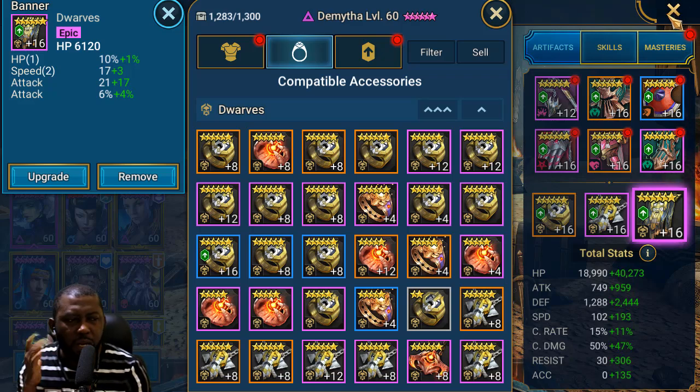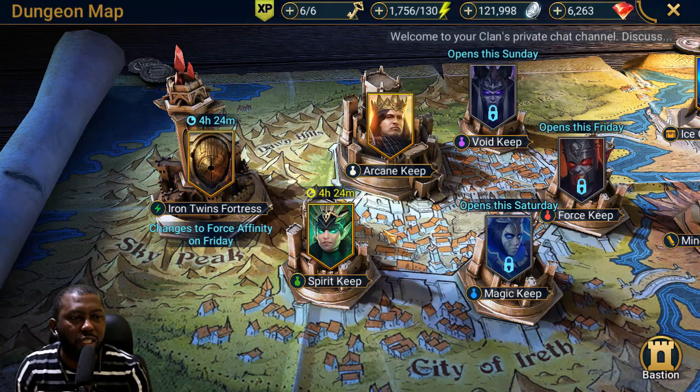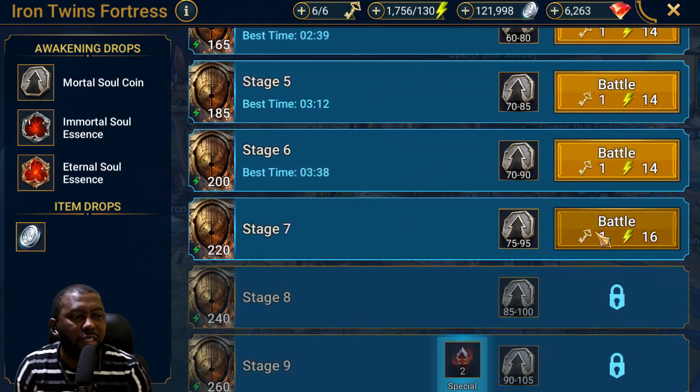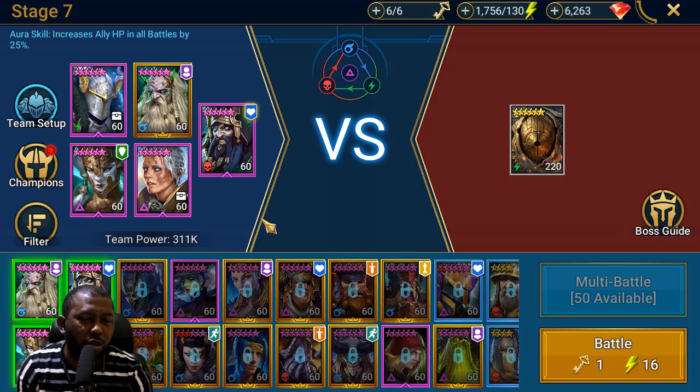I've shown the total stats, skills, and masteries — let's take her into some content and see how she performs. The content I'll show is the Iron Twin Fortress. Her role in this team: at stage 7 I have Brogni and Geomancer as my main damage dealer. I took out every other damage dealer so you can clearly see Dimita's role — keeping the team alive. You do need a reviver if someone goes down.